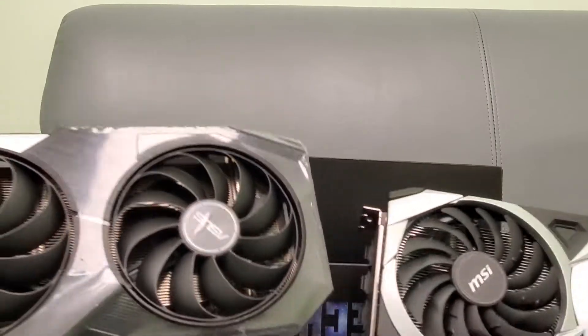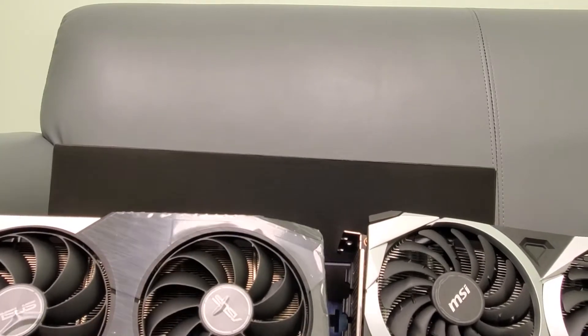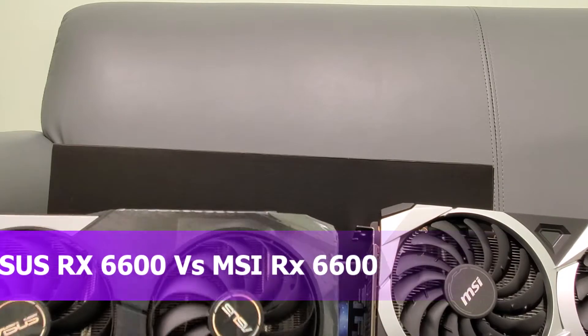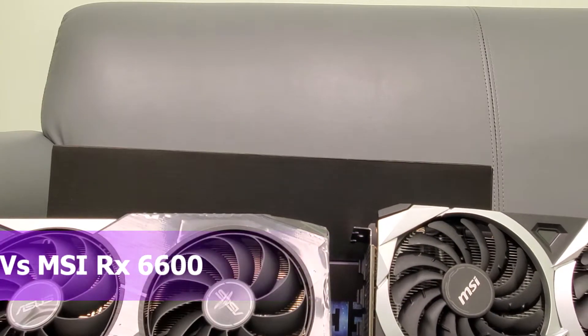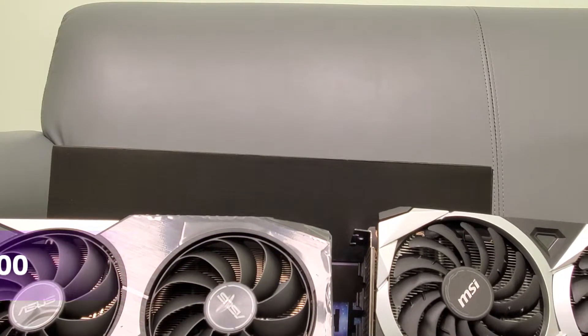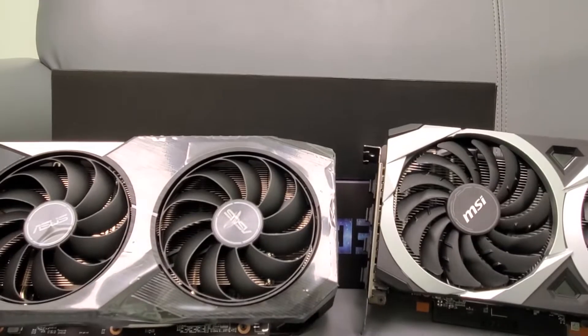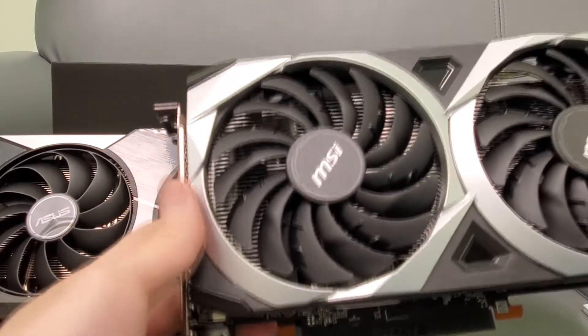All right guys, your buddy Kintips here. Check this out — I got two video cards here and I'm going to be comparing these two. What I have here is the Asus 6600 and the MSI. We're going to talk about solely build quality, things like that, nothing huge.